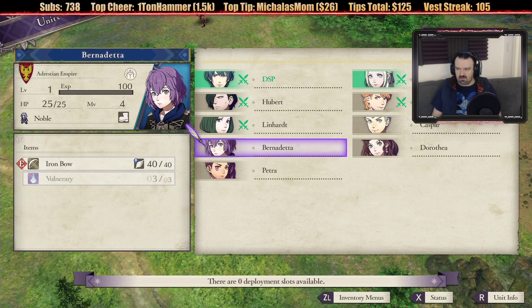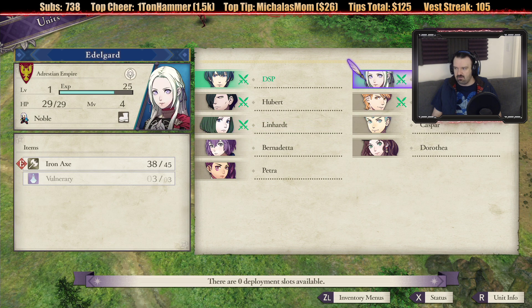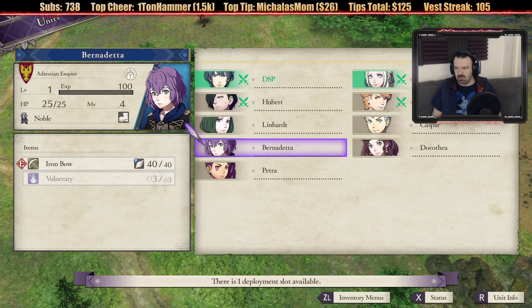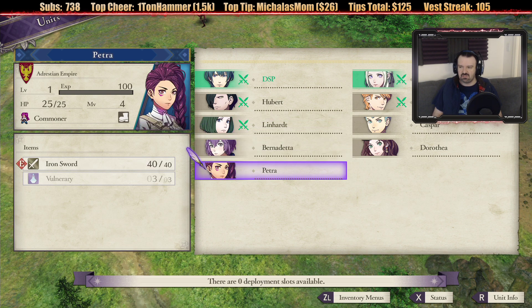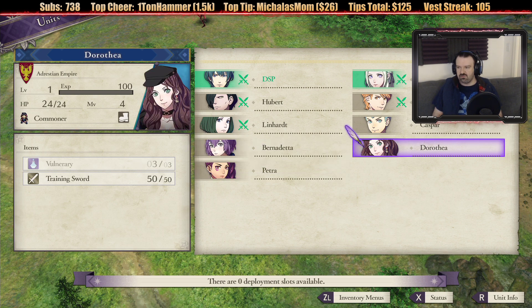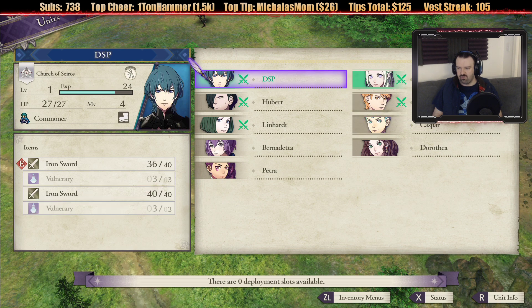How do I take them in and out of combat? Let's say I don't want Lindhart, I want Bernadetta. Now, how do you tell the difference? Lindhart has a training sword, she has an iron bow so she's going to be ranged. Iron sword says physical. Training sword. Iron axe. Basically, they're almost all physical.